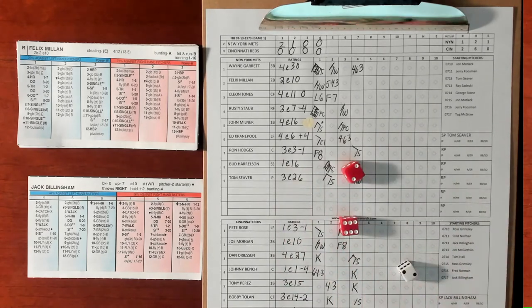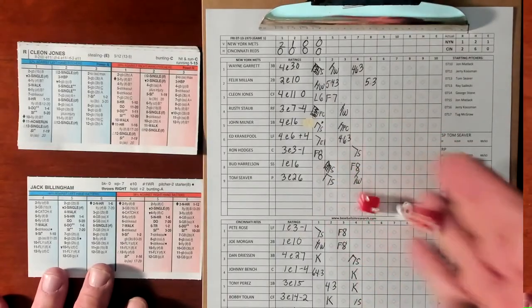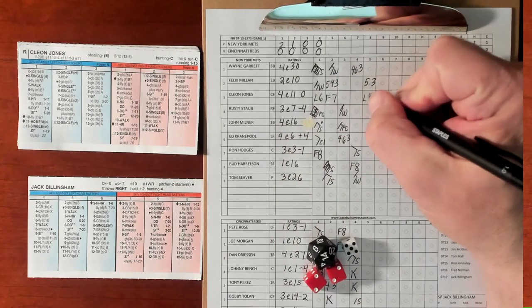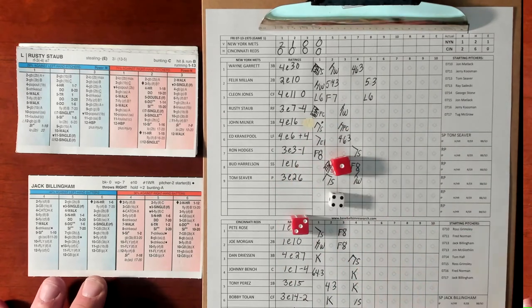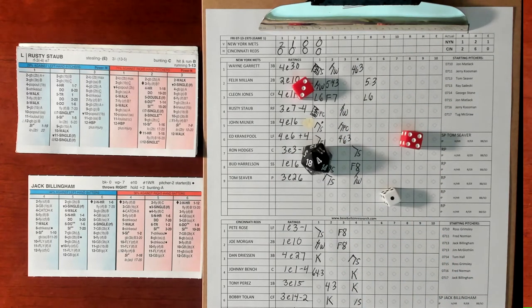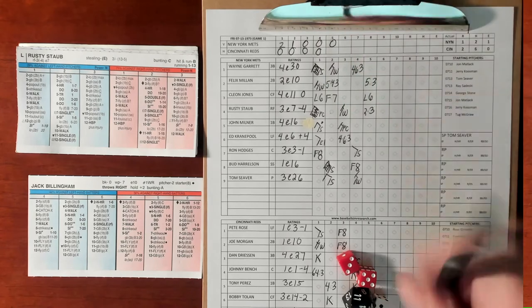Top of the fifth — Felix Mian bats, 2-8 versus a righty, ground out to third. Cleon Jones — 5-4 versus a righty, ballpark single chance at 14, but with a righty it's only a single 1, so he lines out to short. Rusty Staub — 4-4 versus a lefty, catcher X, that's Bench, he's a 1-1. W-G with no runners on base means ground out to the catcher — a little grounder in front of the plate, Bench makes the play and throws over to Perez. Staub is out. 3-0 game.